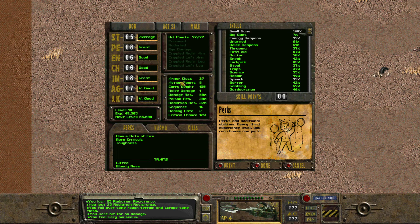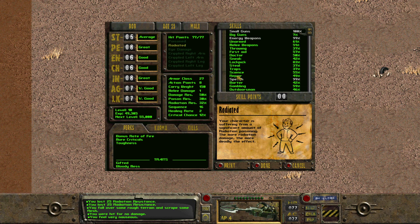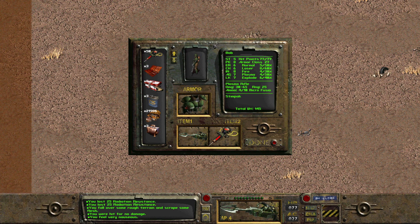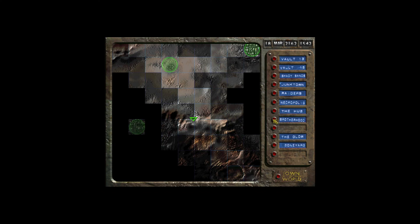I feel very nauseous. But I don't have any... radiation resistance is gone. I have no radiation, so I don't know how I can... let's take a doctor bag, maybe? You look healthy already. Do I need to drink some water, maybe? That does nothing. I'm a bit confused. Brotherhood — maybe there'll be a doctor here who can cure me, too.